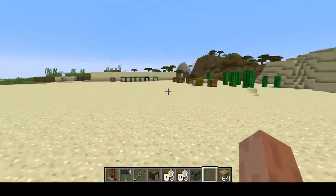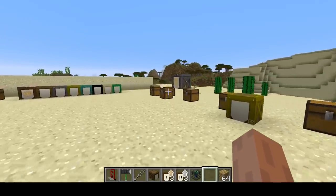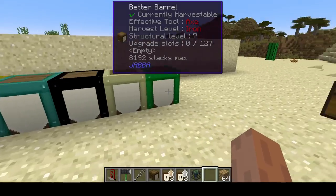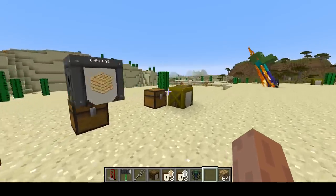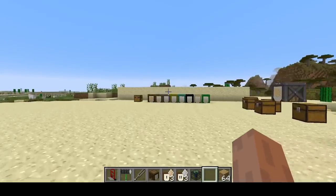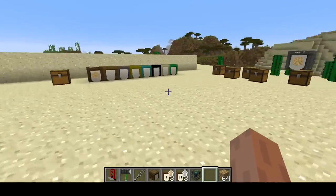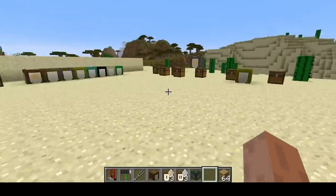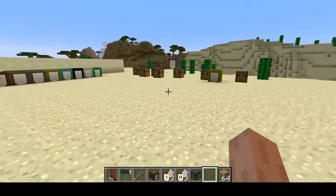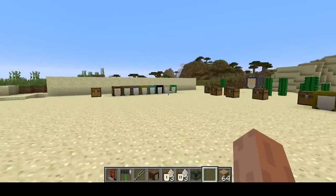So this has been a mod spotlight for the JABBA mod. It's a really cool, very straightforward mod — a great way to store lots of items of a single type with some neat ways to interact with that storage. Hope you enjoyed the video. Leave any feedback in the comments below, subscribe if you like what I'm doing, and let me know what types of videos and content you'd like to see in the future. Until next time, this is Jack Draco — take care.